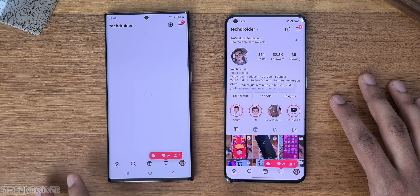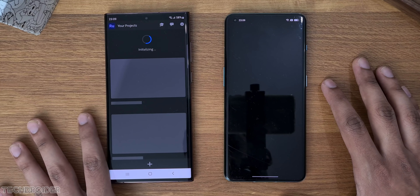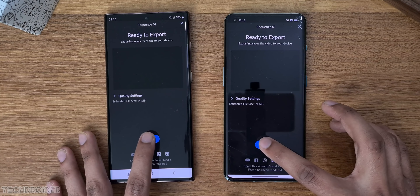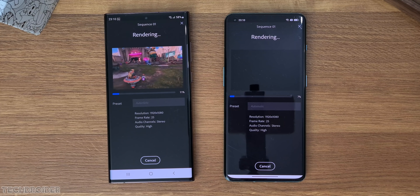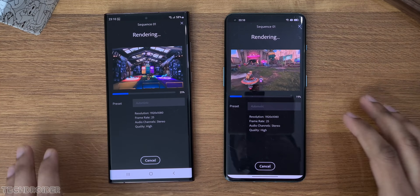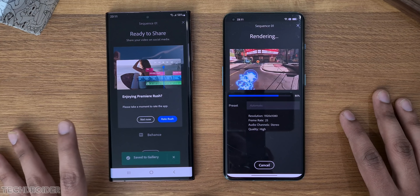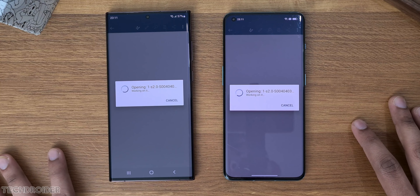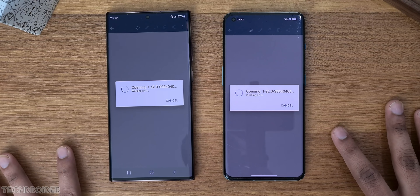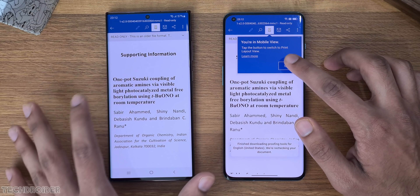Now some exporting and rendering — Adobe Rush exporting a 1080p video file. Initially it's the same on both, but Samsung surpasses OnePlus. Samsung is the king of exporting in this test. Microsoft Word with a 50 MB document — once again fast on Samsung. There's a small gap, but Samsung is overall faster for sure.